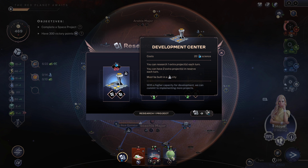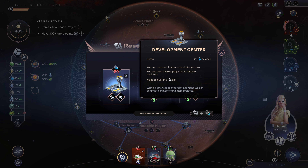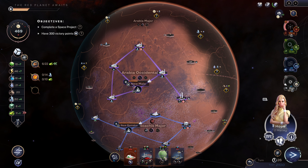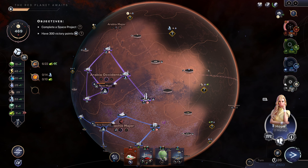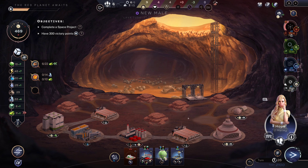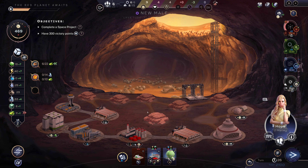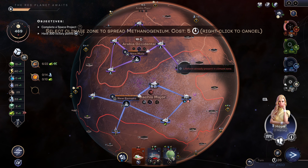This card right here — the development center — is probably one of the more important cards in the game. You get to pick an extra project every turn, so you get to pick two cards instead of one. If you're getting a lot of resources that is super important. I think next I'm gonna build a city here. In the meantime, let's go ahead and build this development center because that's very important.